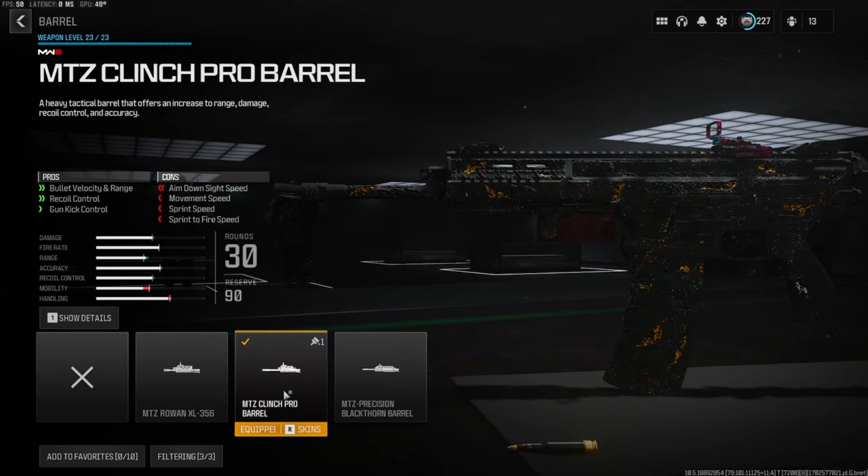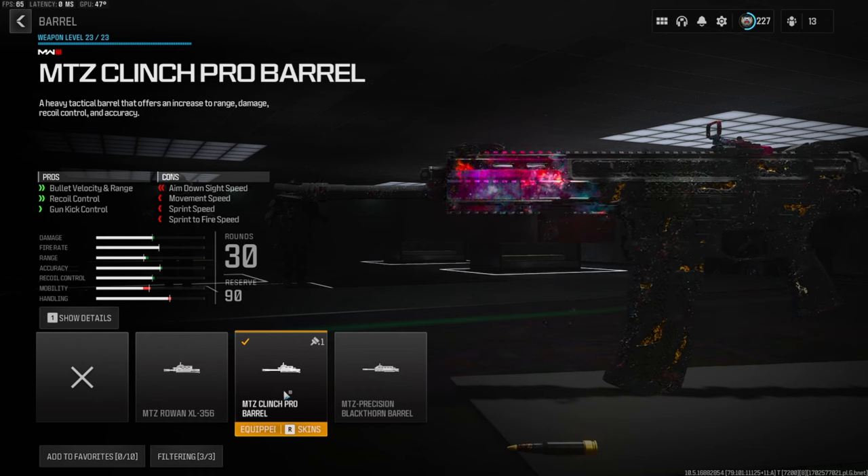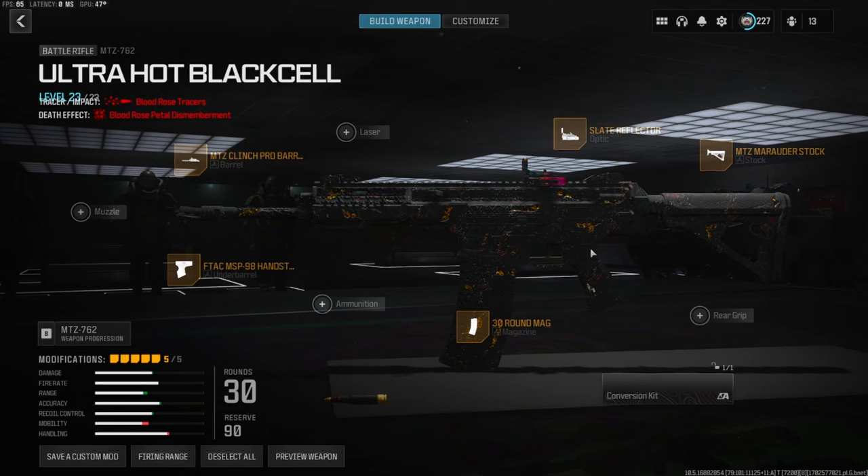To end us off we are going to be going with the MTZ Clinch Pro barrel. This is basically going to give you bullet velocity and range, recoil control, and gun kick control. You lose out on some aim down sight speed, movement speed, sprint speed, and sprint to fire speed.